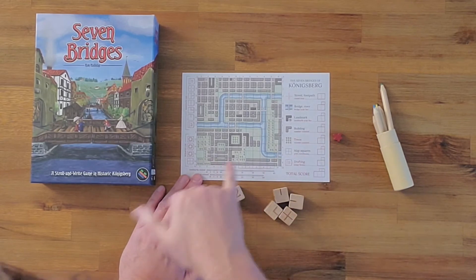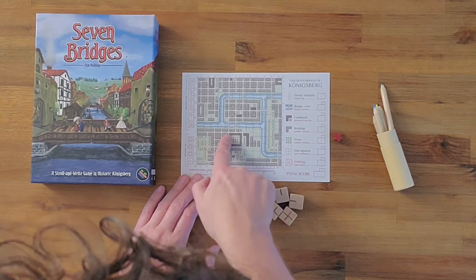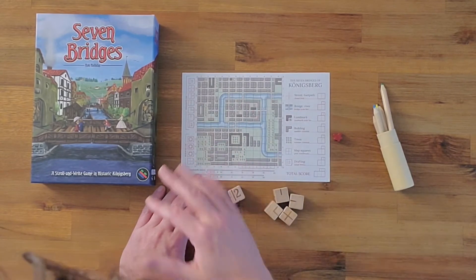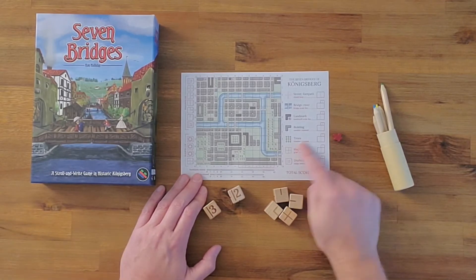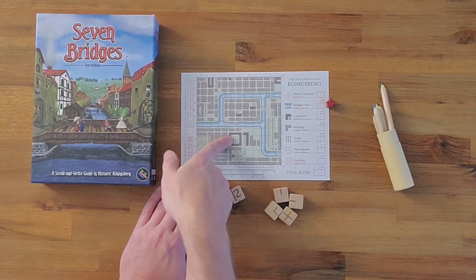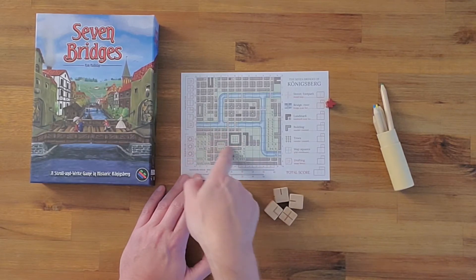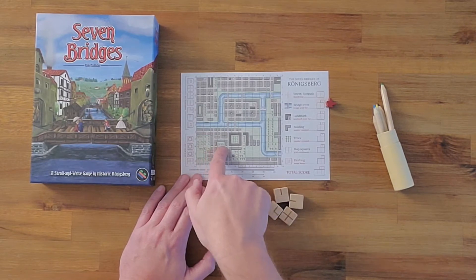For buildings — it may be hard to see with the scale here — but there are all these buildings, a lot of them kind of subdivided. Every building you've walked by, at least in part, will count for your building score. For trees, every time you've passed trees. Sometimes there are lines of trees. This is a little oddity because this is a building filled with trees, so in order to get credit for all nine of these trees you have to have gone around the building completely. But for every other tree, you're just getting a point if you've passed it.